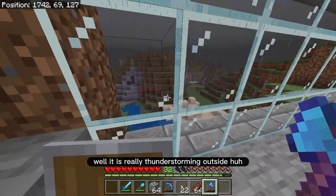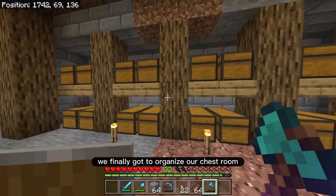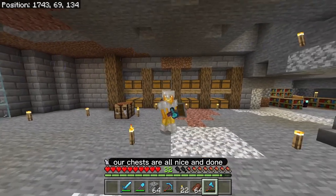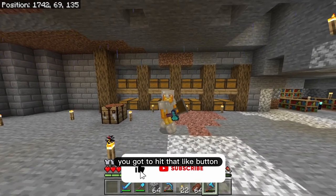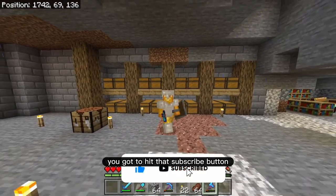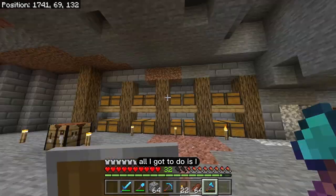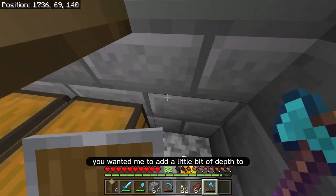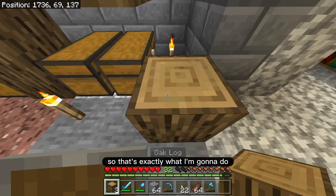Wow, it is really thunderstorming outside. But check that out — we finally got to organize our chest room, our chests are all nice and done! If you love having an organized chest room, you know what you got to do — hit that like button, hit that subscribe button, I would really appreciate it. So to finish up this chest room, all I've got to do is add a little bit of depth.